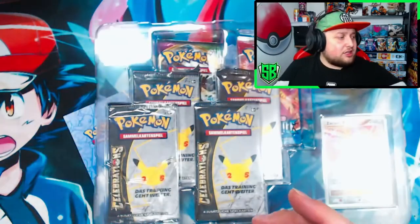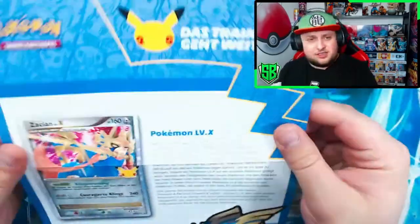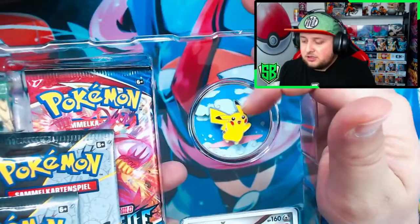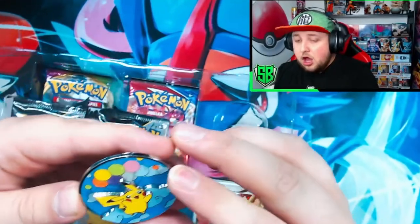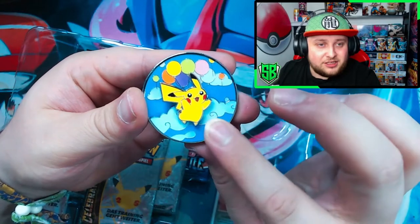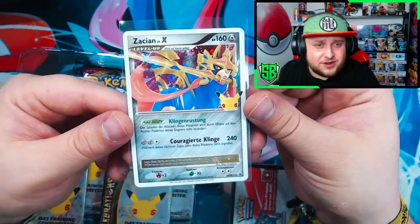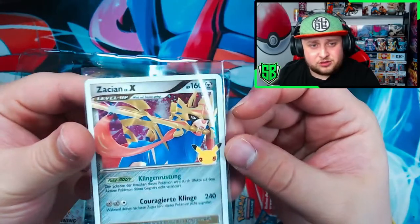Let's take everything out — even the inside has all the starters in the background, very cool. I really like the design they went for Celebrations. We got a little booklet here, these are in German. This feels like a little poster. It has Charizard Level X — Level X is an old mechanism of the Pokemon trading card game from the Diamond and Pearl era. Oh, if you spin it, it becomes Flying Pikachu! Wow, that's amazing. I love how this card looks — centering-wise it looks very good, but that one corner is messed up.